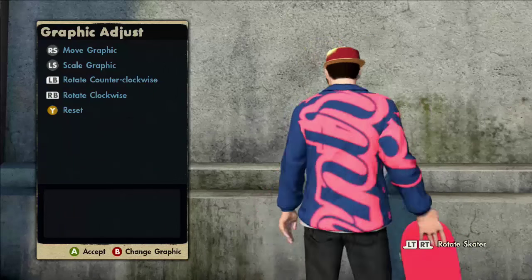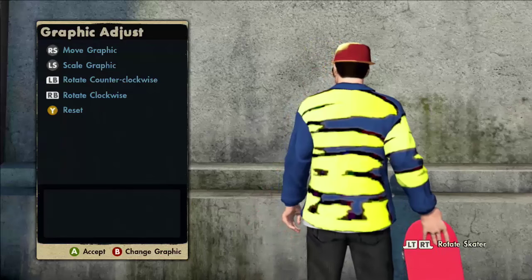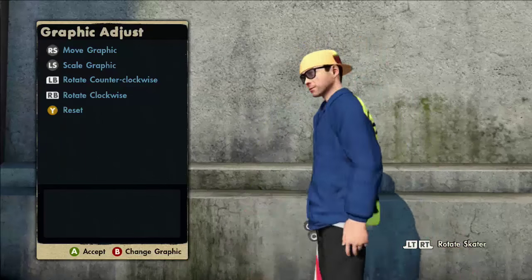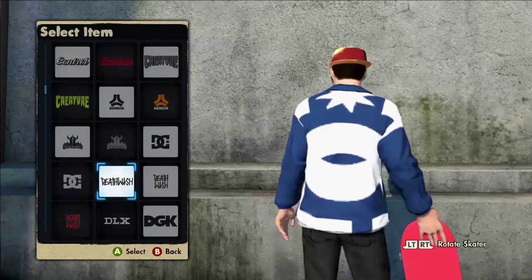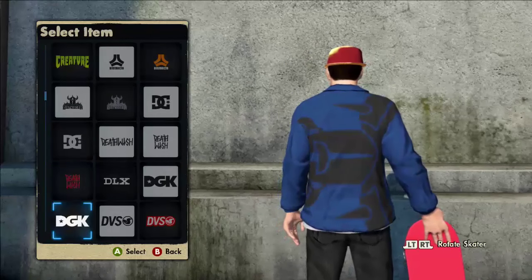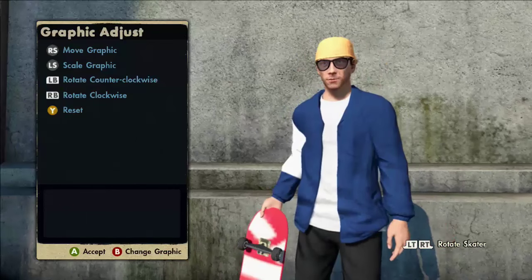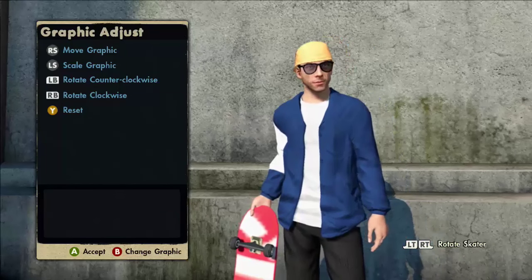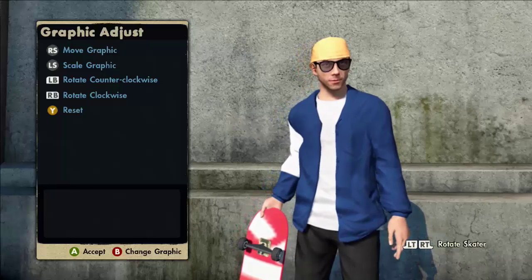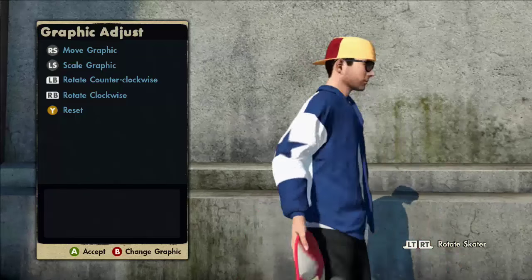Chocolate works — boom, look at that! The Creature works also. Let's do DC — no, DC doesn't work. DGK works though — look at that, look how good it looks! So guys, this was the first jacket glitch. I don't know if I found it or someone else did, but we're going to go into the second way.